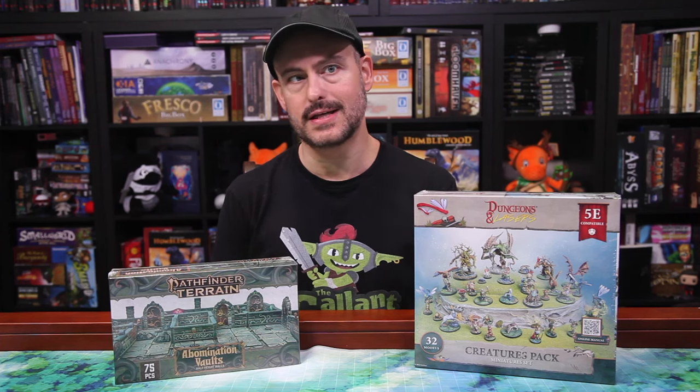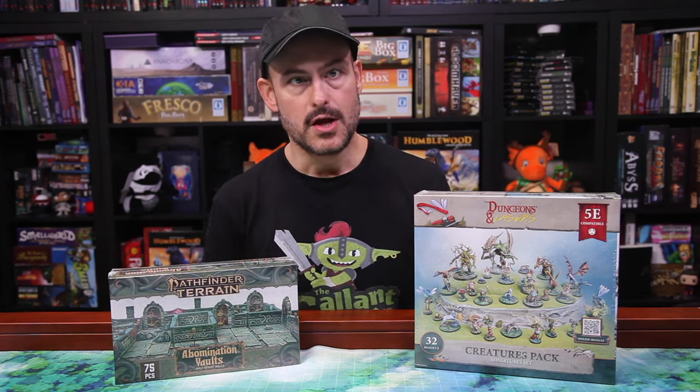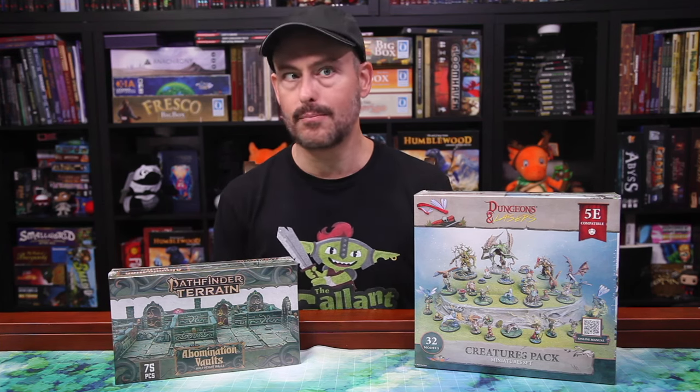It's important to understand how this campaign is organized and how the pledges work. With your pledge, you'll get a certain number of core sets and a certain number of sub-themes, plus the stretch goals. You'll also choose whether you want your sets unpainted or pre-painted. If you choose painted, all the core sets and sub-themes will arrive painted, but the stretch goals come unpainted for everyone.